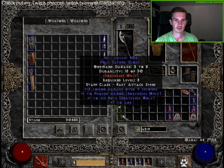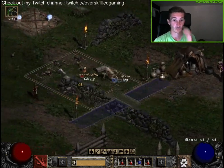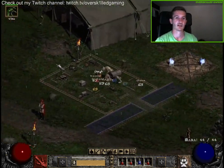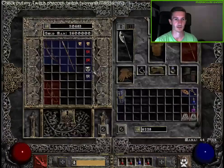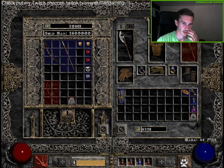We sell everything, sell the sorcery item, take the runes in our stash, and then we keep on going to see what our next quest actually is.